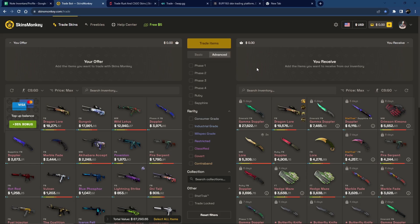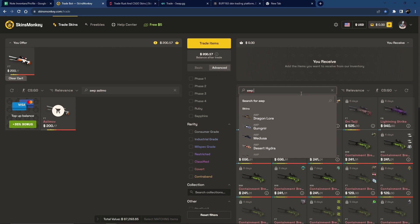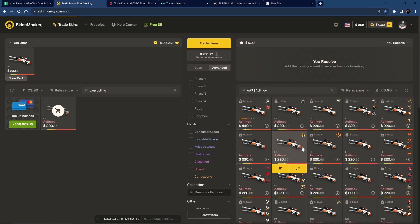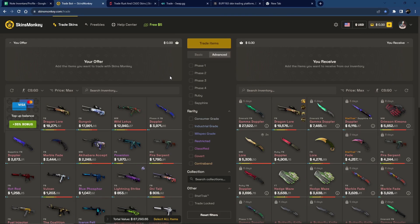Now let's do the exercise we did in the previous video. We're going to take an Op Asimov, because it's a liquid skin, and compare it against the website's Op Asimov. In field-tested condition, I can see all of them are standard pricing, so I'll take this one. In case I want to trade item for item, I would have to add an additional $20 from my own pocket. In terms of difference on this trade, I would lose about 9%.